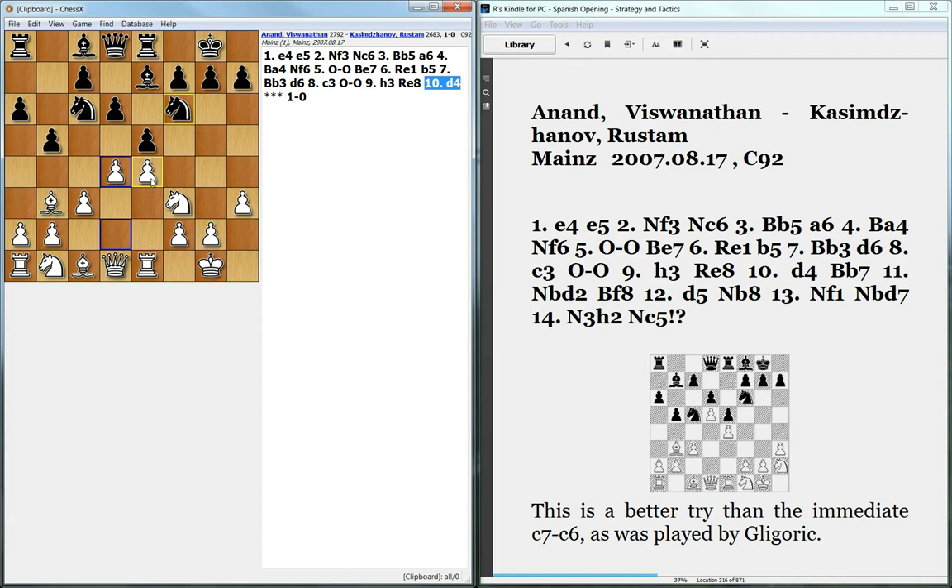This pawn is already being attacked by the knight. Once the bishop retreats to f8, the rook will add pressure, and the bishop will also come out to e7, trying to put pressure on this passed pawn. That's the idea.